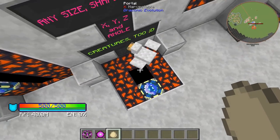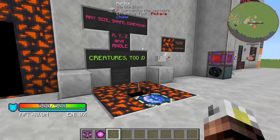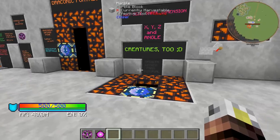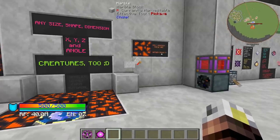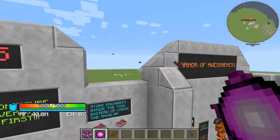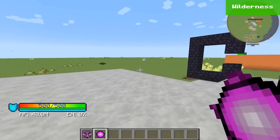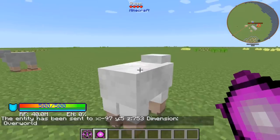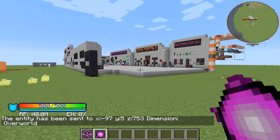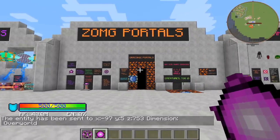It actually works for items too. If you punch something through — I'll get one of these sheep — boop, it'll actually teleport the entity if you click it. So that is portals — really awesome.